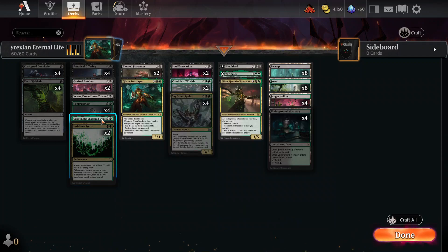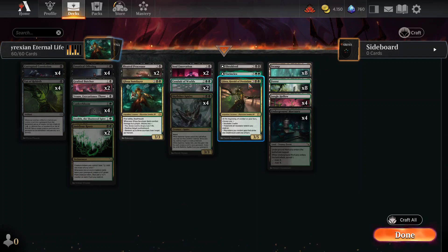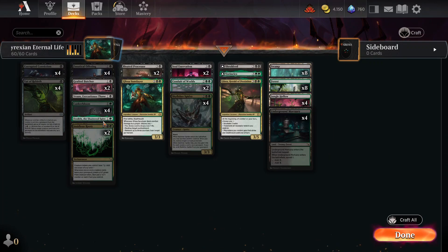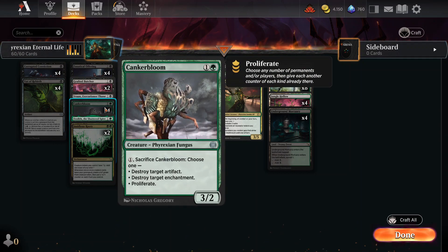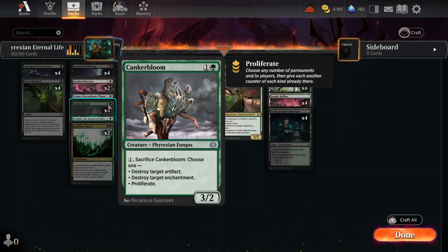I've added this because we'll be making tokens with +1/+1 counters and incubators that start with +1/+1 counters. Canker Bloom has the ability to proliferate, which means I can just increase the +1/+1 counters of a lot of my creatures. However, Canker Bloom also has a very specific ability to destroy artifacts and enchantments, and it's a relatively cheap card to play — it's very good.